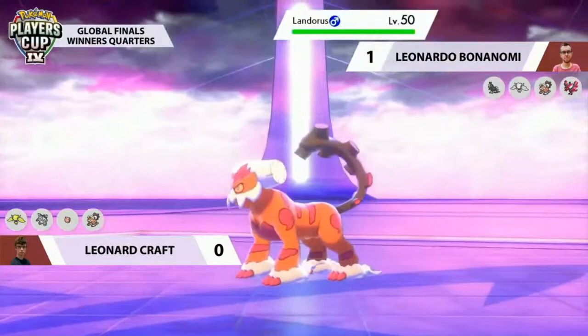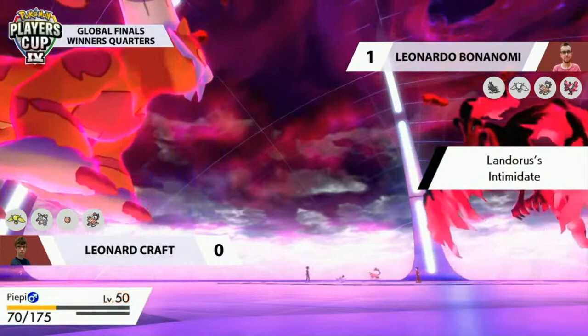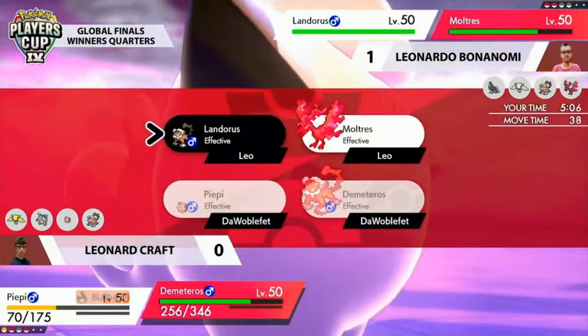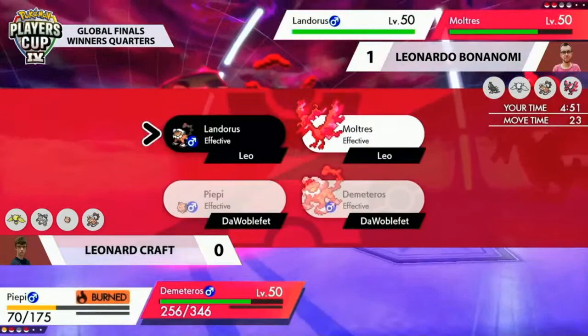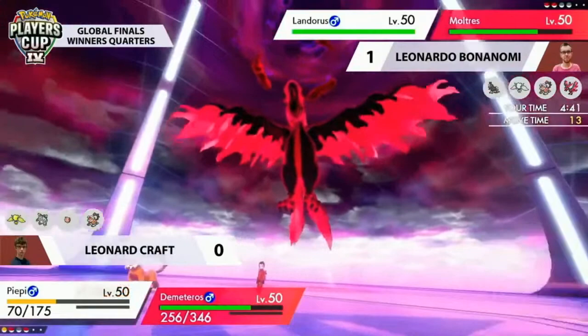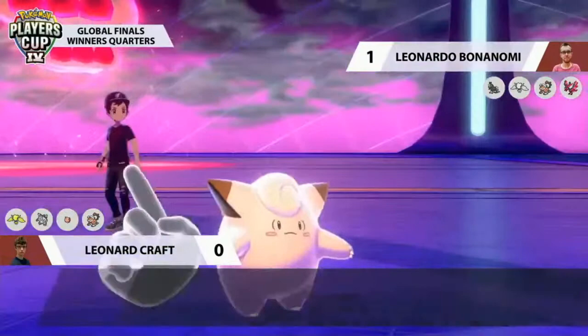It will be Galarian Moltres as the Dynamax option — Weakness Policy boost giving it plus two to special attack and attack. Max Airstream from Landorus knocks out Regieleki through the resisted attack, getting a second speed boost on Leonard's end — a very, very fast Landorus. But you have to wonder how fast Blastoise is, and at plus-two speed it's now faster than Galarian Moltres. Blastoise uses Yawn on Moltres — so after next turn's attack, Galarian Moltres will be put to sleep.